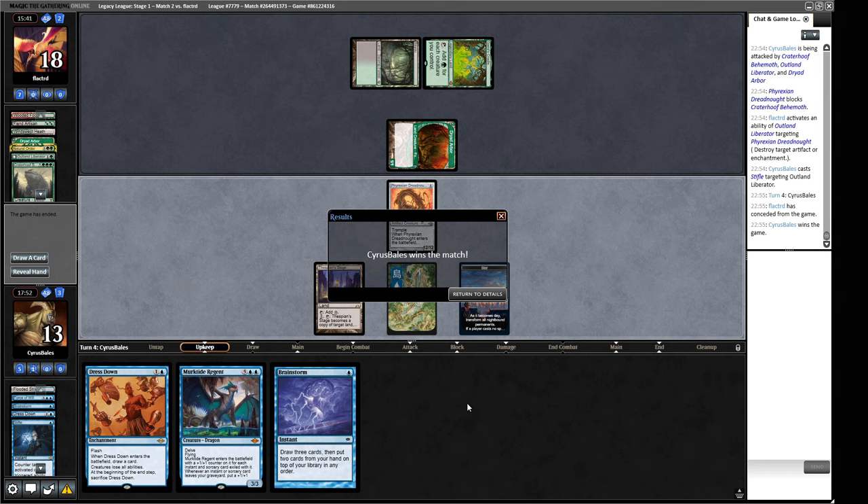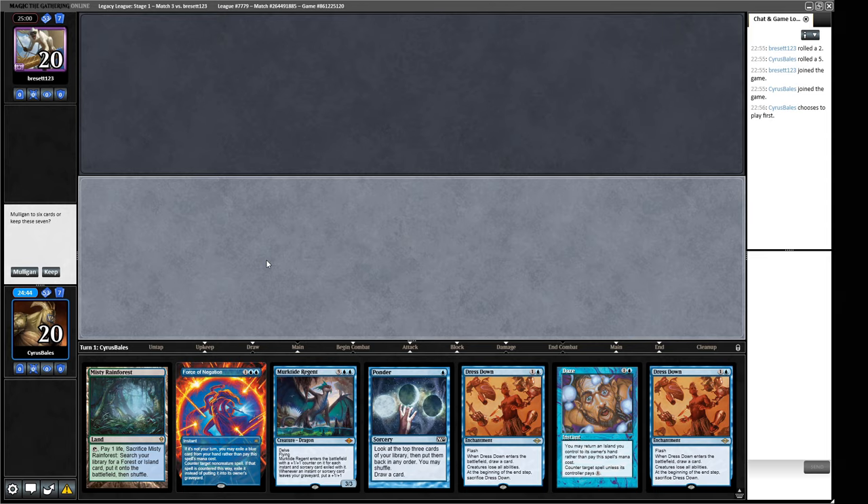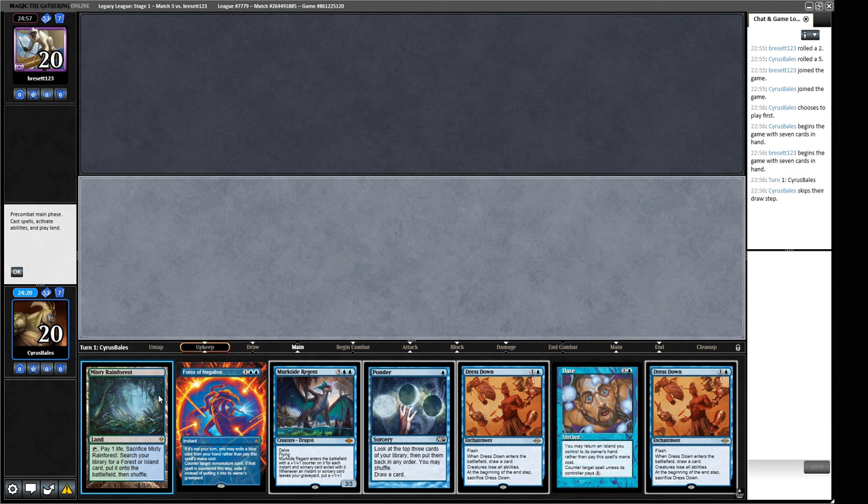We're 2-0 versus Painter and Cradle Control. Pretty exciting — let's go to round three. We are on the play for round three. Island Ponder — I've heard that's a keep, so this does seem fine. We've got some Dress Downs, so as long as we find another land we can start drawing some extra cards. We've got a little bit of protection available too. Let's see if I regret it after casting this Ponder.